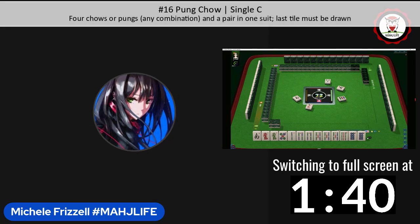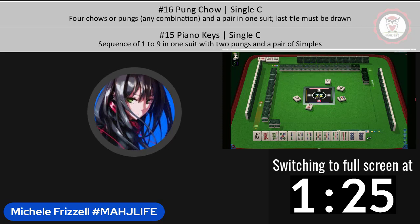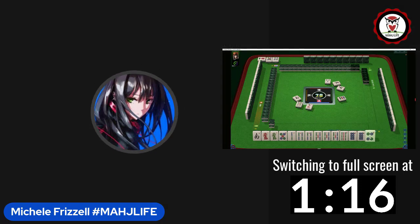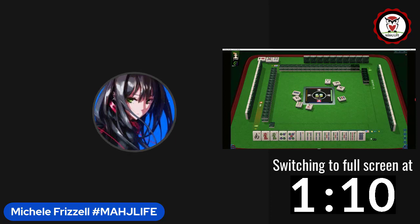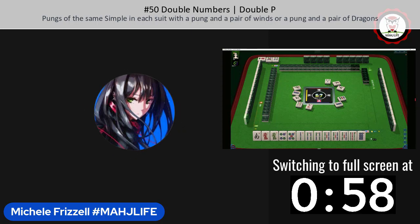Maybe pung chow or piano keys. Since we have a pung of fives, I probably wouldn't consider a pair hand because we'd have to throw away a five. I'm thinking we're going to gather tiles until we lose the eight dots and then see what happens. Our opponent across from us just let a four dot go, so that minimizes the potential to gather those. We need to be able to pung. For double numbers, we now have no gaps — that would be number 50: two pungs of the same number in two suits with a pair of winds or dragons.